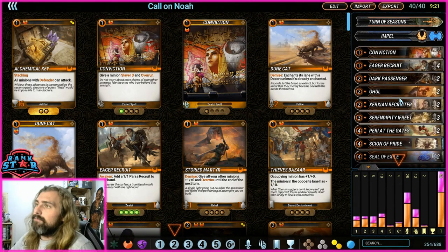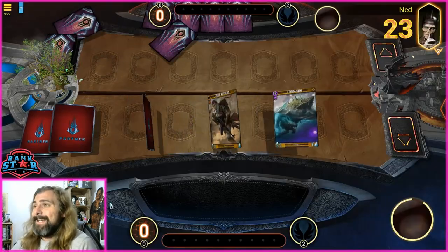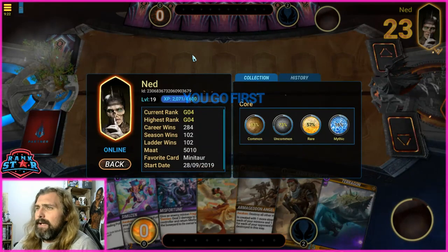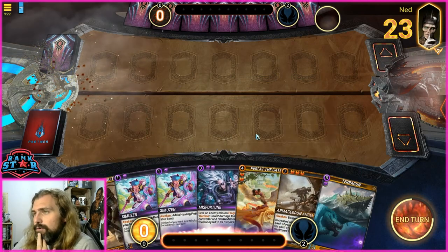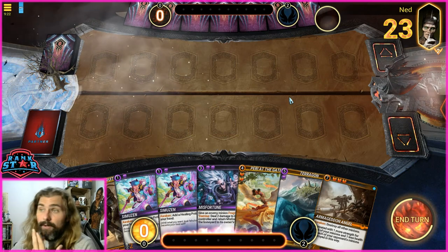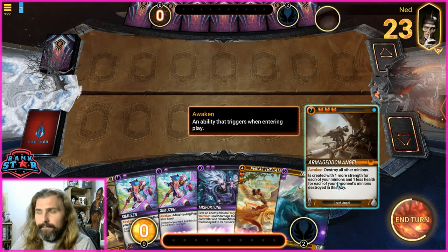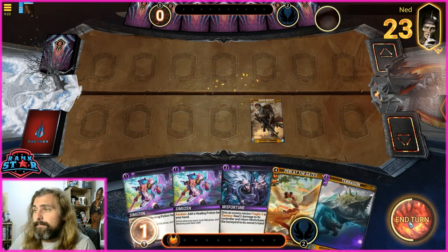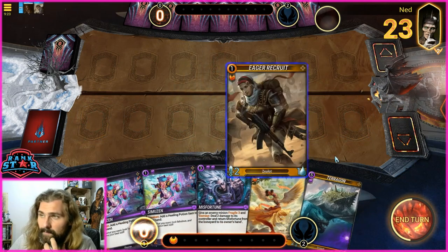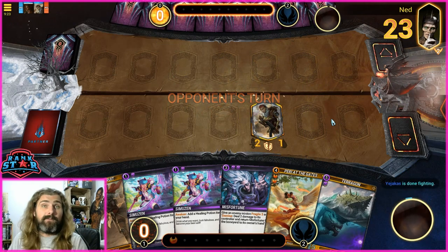We're jumping into ranked gameplay now — Gold 2 or Gold 3. We've got a match against Ned. I think I've played Ned before — he's around Gold 4. Open hand is looking pretty good: we have a one-drop but no two-drop yet, and Armageddon Angel is a big card there. The risk is if you burn Armageddon Angel you might not get her back — but I'm not playing her for seven turns and we're not running Impenetrable Bell in this version. So we're going to burn Armageddon Angel to play Eager Recruit and end turn. I did disconnect briefly — I've been having internet issues tonight, apologies.